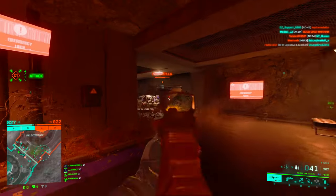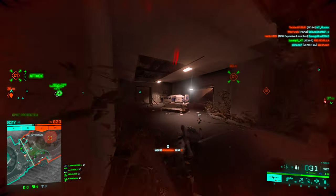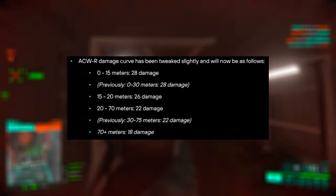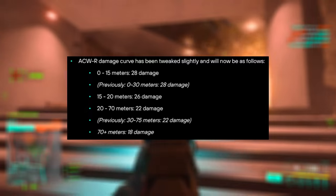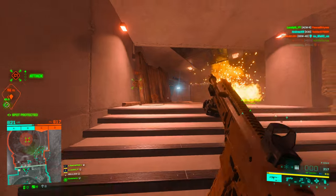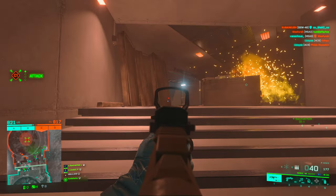In terms of ammo we get the usual standard issue and standard issue extended, since it's a portal gun. We do 28 damage up to 15 meters, 26 damage between 15 and 20 meters, and after 20 meters we do 22 damage with the gun.